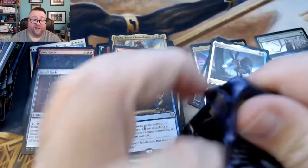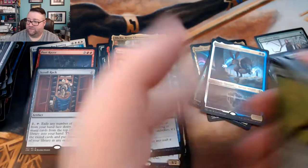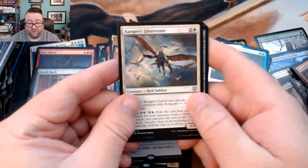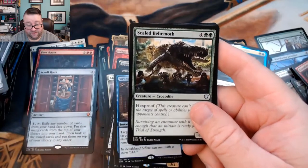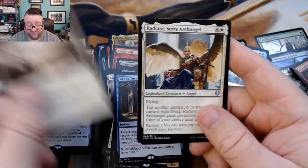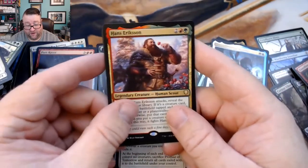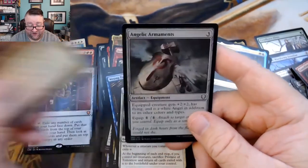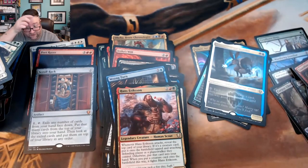Last pack! We got a Kangee's Lieutenant, a Golem Artisan, a Scaled Behemoth, and then Promise of Tomorrow followed by a Radiant Serra Archangel. And then — we got a Hans Eriksson! And then a foil Angelic Armor Mints.